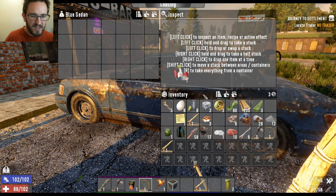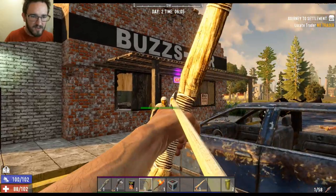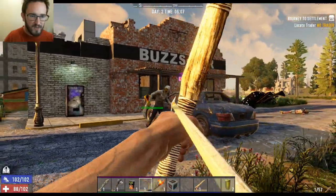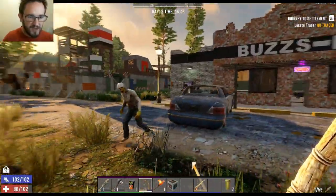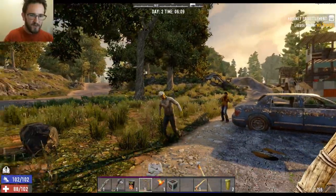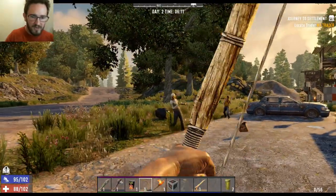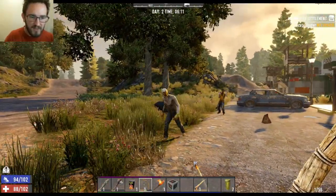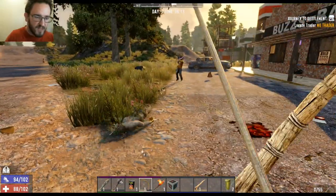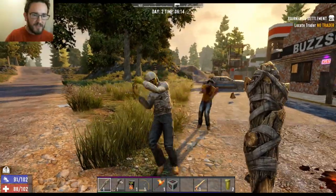I don't really need these yet, but I'll keep them. It still says I'm over-encumbered, and yet I have slots left available. So why am I still over-encumbered? Hey, let's see if we can get him to blow up this car. He's frickin' jogging faster than I can walk away. At least with my bow. Hey, is that a loot bag? No, that's probably some crap from the car. Dude, you are really annoying. He's gonna get me.